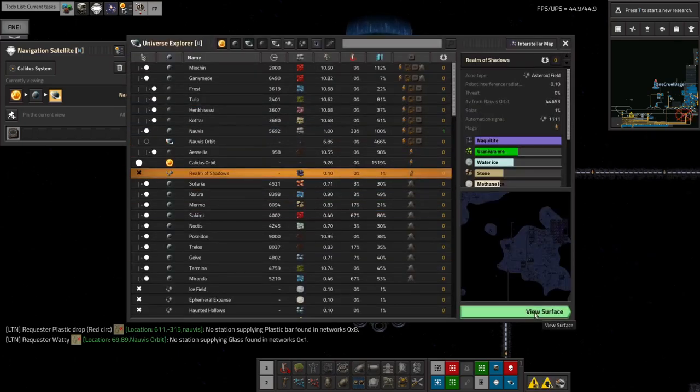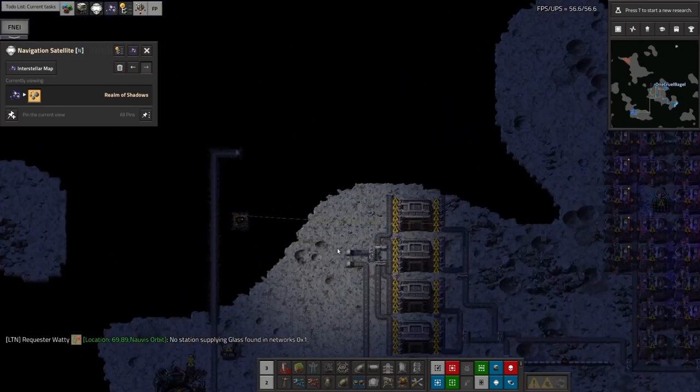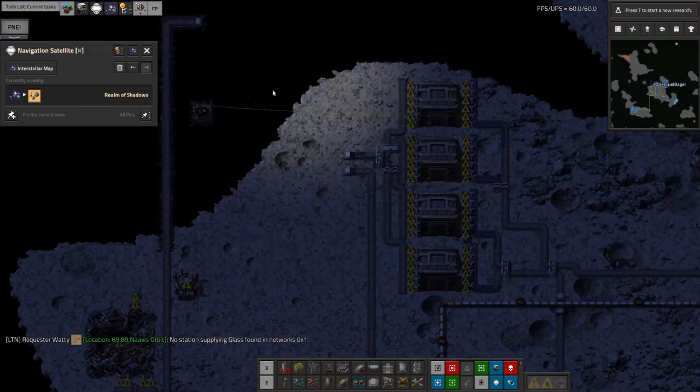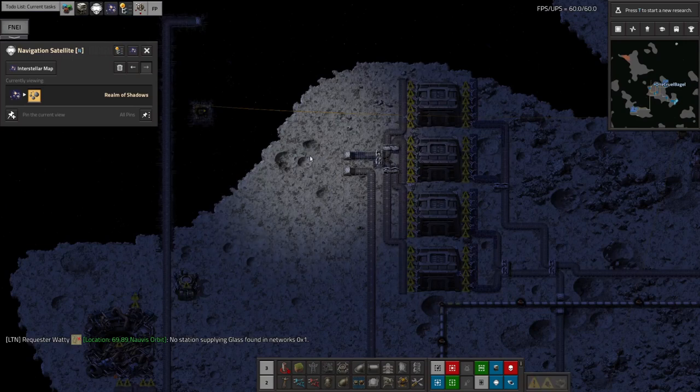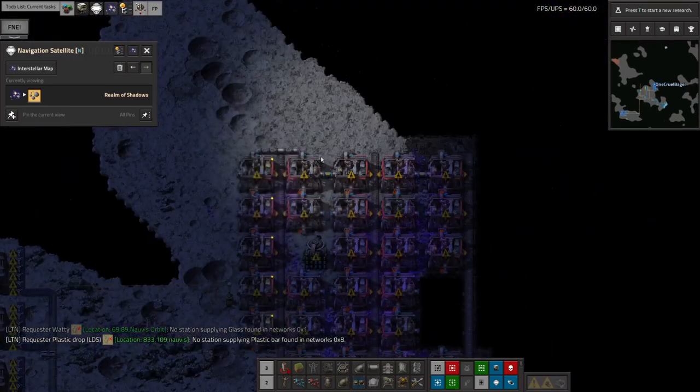If we take a look out at Realm of Shadows, this is where I'm doing my Naquium mining. We have this system set up here where a spaceship can drop in, and the spaceship has these big thermal batteries on it. I'm using the beam receivers essentially as a big thermal battery, and it can then produce a certain amount of power from that which will power the entire area.